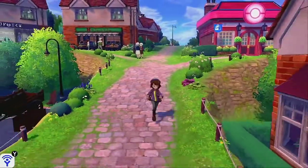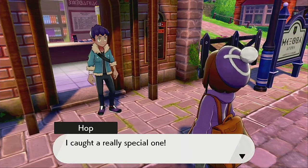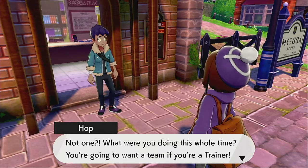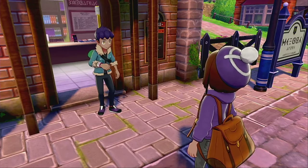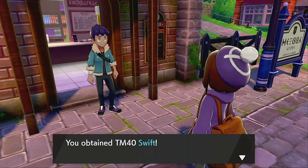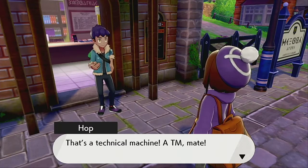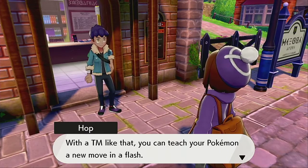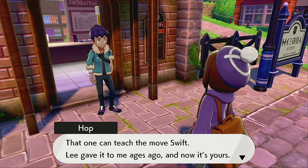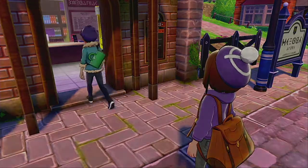Hop gives the player a TM for Swift, saying Lilith gave it to him ages ago and now it's theirs. He explains TMs can be used again and again in this game. The gym challenge will begin in Motostoke, and their train is waiting. The player comments: 'Sweet, off to Motostoke City.'